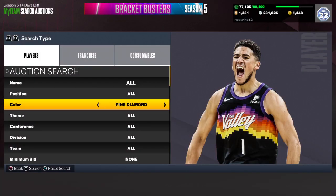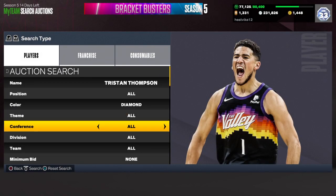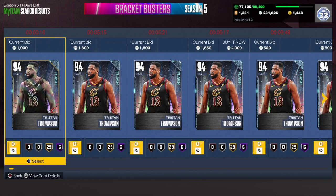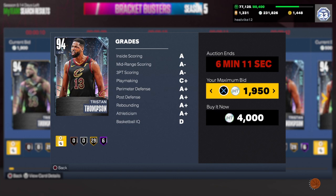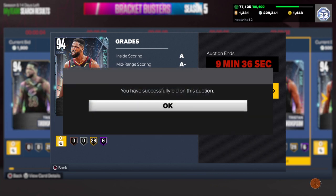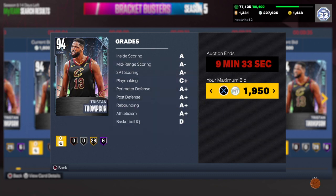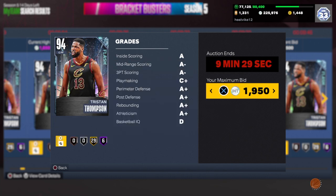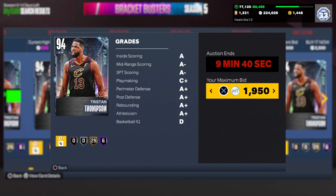You guys can make so much MT bidding on these Tristan Thompson cards. I'll just bid on a few right here and put the max bid at around 2000 to see what we can do. There's not too many right away, but you will find a lot of waves with this card where there will be so many ending at once and you'll be able to score some — some you'll even get for like 500 MT. I've had that happen a few times. We'll throw bids on a few, and I guarantee I'll be able to get some and make quite a bit of MT, then put them up for 2450.